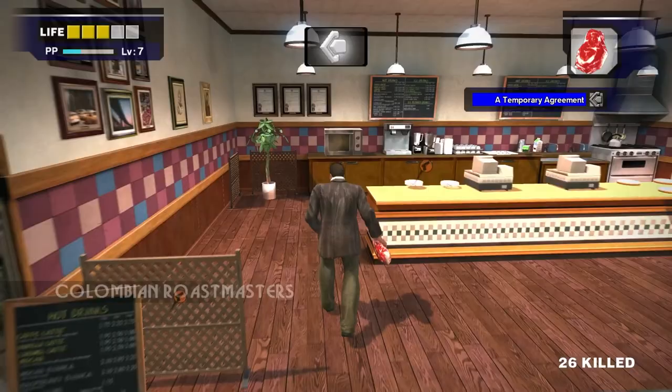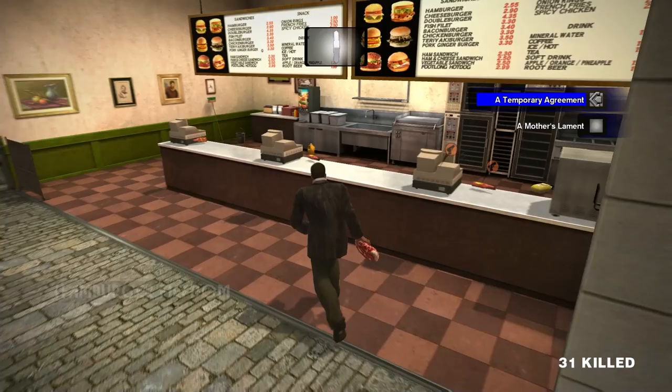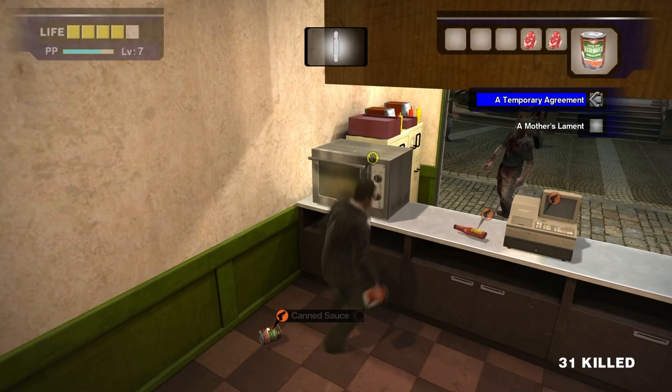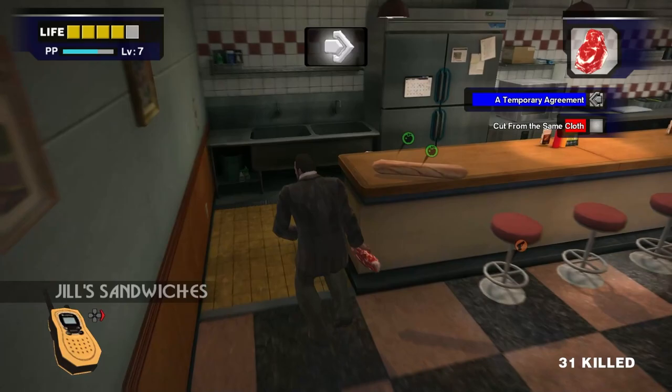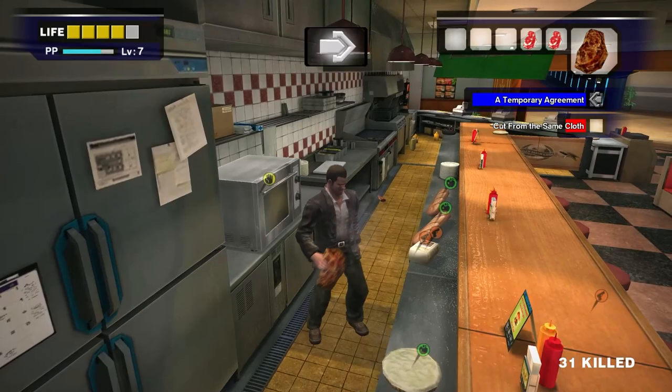In Alfresca Plaza, there's an oven in Colombian Roastmasters Cafe — use another meat or pizza on it for 2,000 PP. The second oven in Alfresca Plaza is in Hamburger Fiefdom. This one's a little hard to spot — you gotta go all the way around the counter. The ninth and final oven is in Jill's Sandwiches in Paradise Plaza. For cooking a steak or pizza in every oven, you'll get 18,000 PP for the individual bonuses and an additional 10,000 PP for using every oven, totaling 28,000 PP.